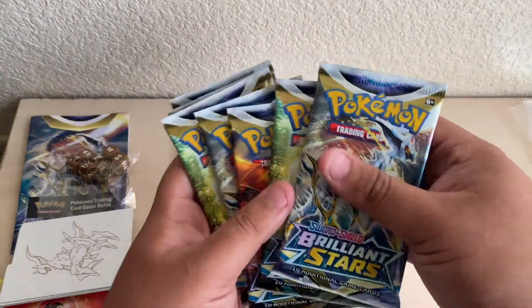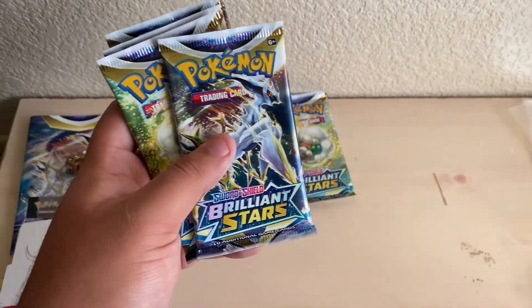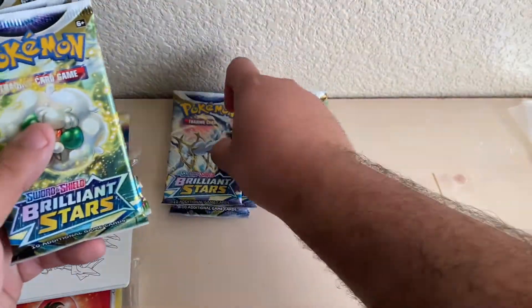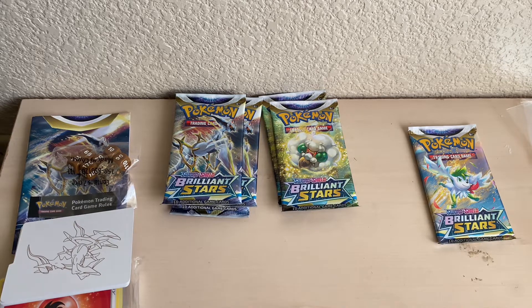So we have Arceus, another Arceus, a Whimsicott, a Charizard, another Arceus, another Arceus, another Arceus, a Shaymin, and another Charizard. So let's get into the unboxing of these.